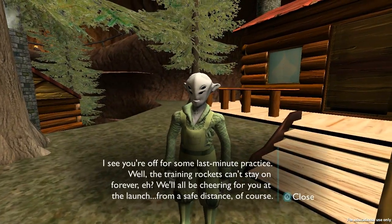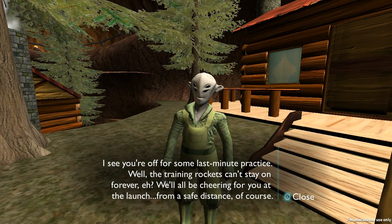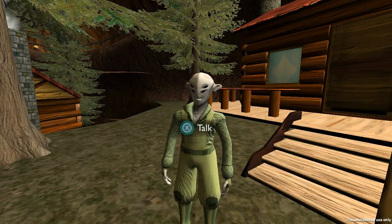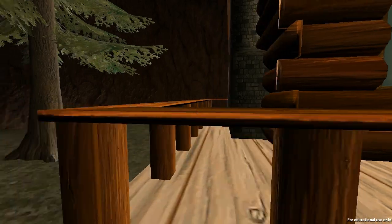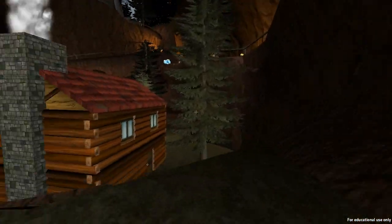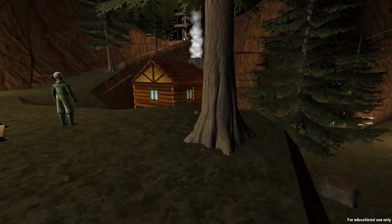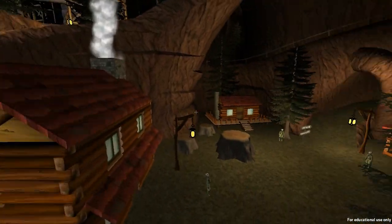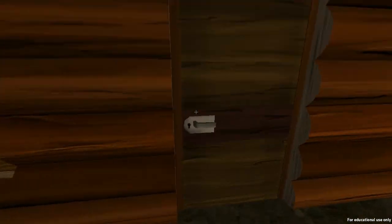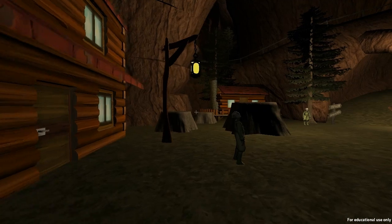'I see you're off for some last-minute practice. The training rockets can't stay on forever. I'll be cheering for you at the launch — from a safe distance, of course.' So they're pretty certain I'm going to crash and burn. Can I go in your house? No, I cannot. Are there any secrets in this world? Doesn't look like it. We've got a pretty fairly cartoony style of graphics going on. This reminds me of something like Jak and Daxter or something from the PS2 era.